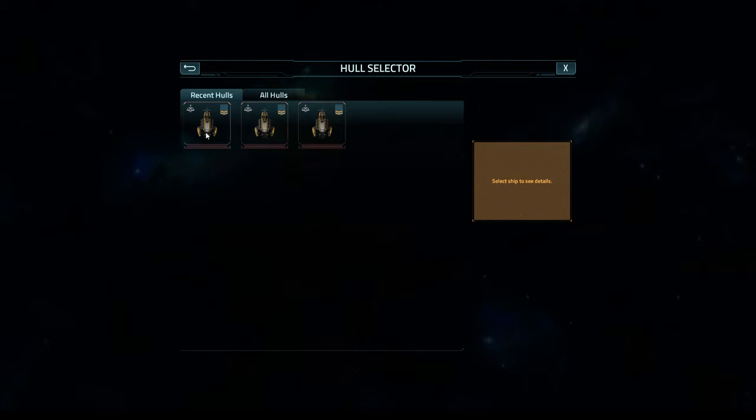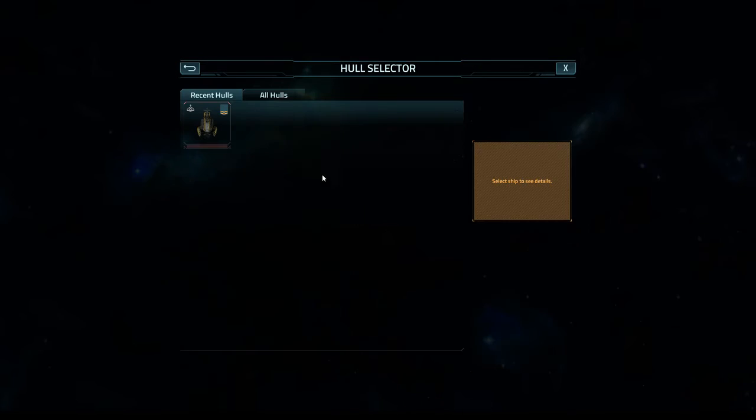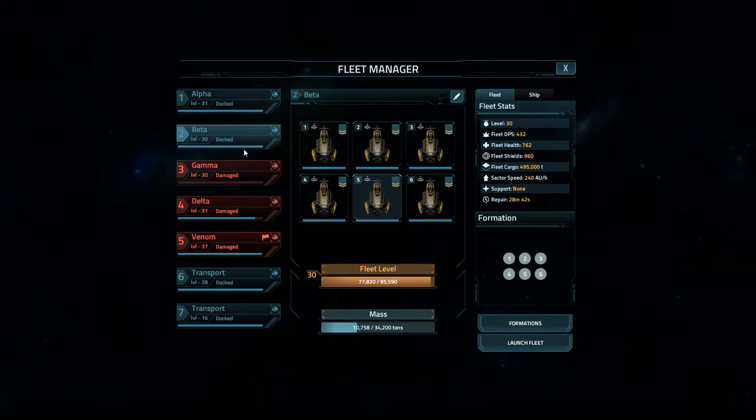Then we want to single click one of the empty fleet slots, then double click another ship. And since they're under 5 minutes, it's a free instant repair, because that's the only damaged ship. You just want to keep going like that. And boom — fully functional fleet back up again in seconds.